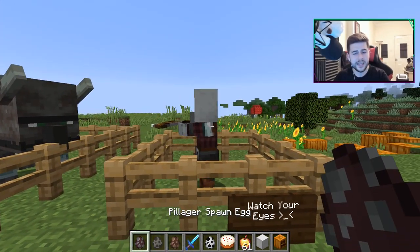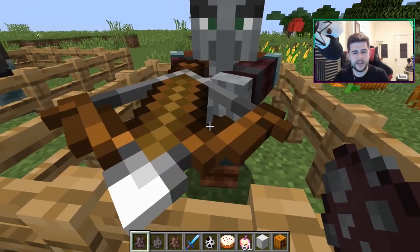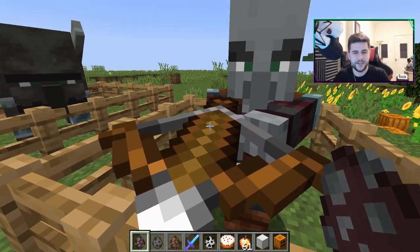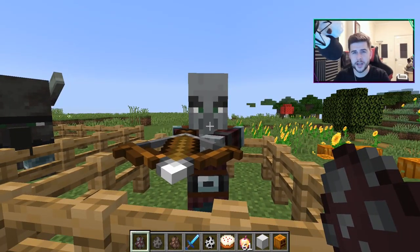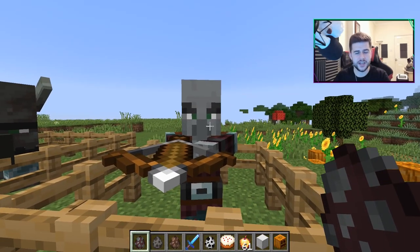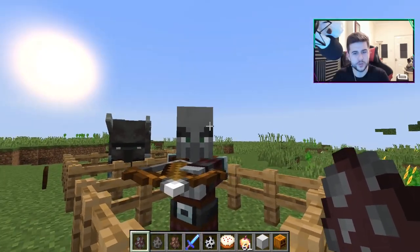The other guy we have here is a pillager. Watch your eyes, because this guy is wielding a crossbow, and you can see he's dying to fire it at me. He's not quite a villager, not quite an illager — he's kind of in between, so they called him a pillager. His outfit's pretty cool as well.